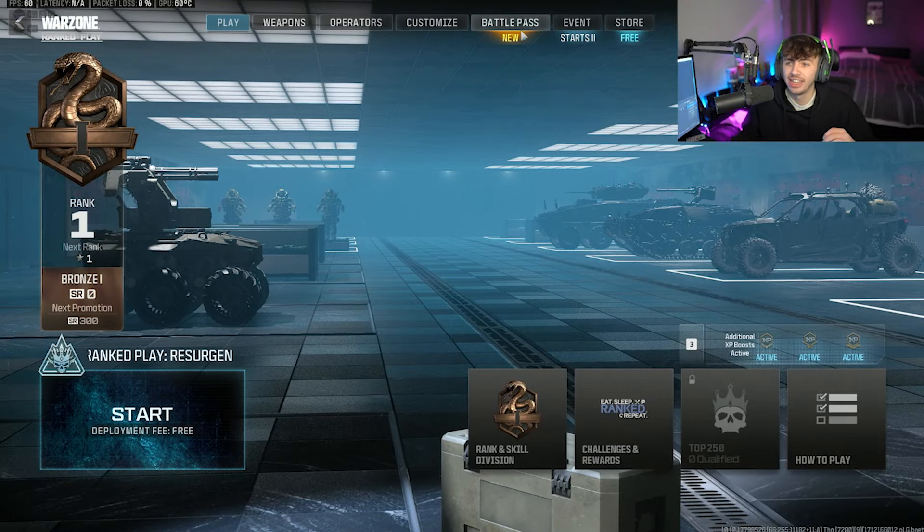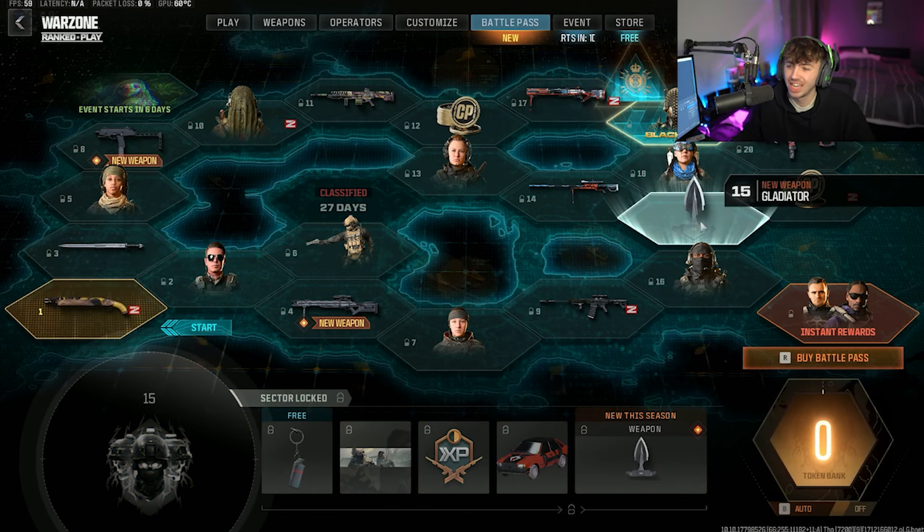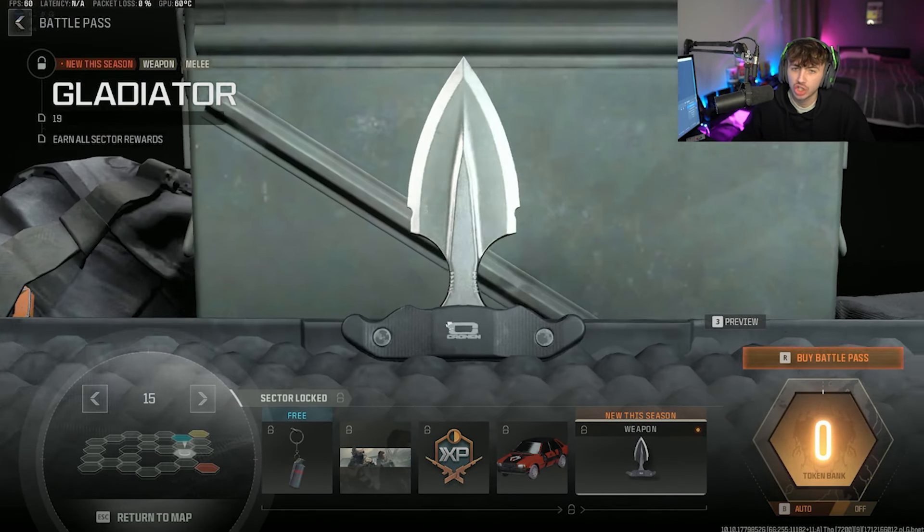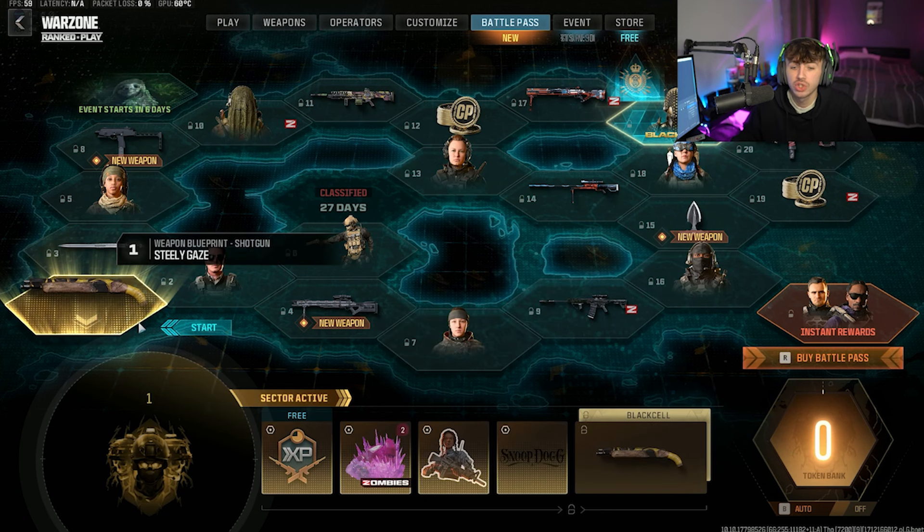For the new Gladiator, you are going to have to come to the Battle Pass. As you can see, it's going to be over here in Tier 15 is where you're going to unlock it — the new melee weapon that has just come out, the Gladiator.